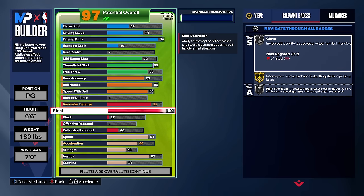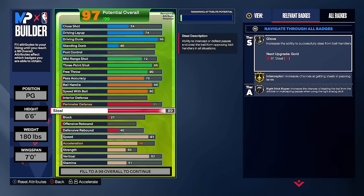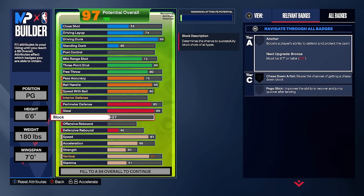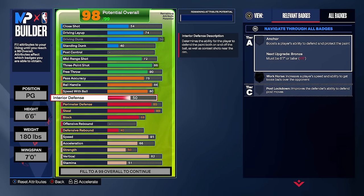Next, come down to your steal and put it at an 89. For me, 89 steal is perfect — we get Silver Glove and Gold Interceptor, which is very overpowered in this game, plus Silver Righteous Stick Ripper if you know how to use that badge. If you want 91 steal for Gold Glove, be my guest, but 89 is the sweet spot. For block, we're going to go a 68. With a 68 block we get Bronze Chase Down Artist — don't sleep on this badge, it's crazy. Interior defense I put at 50 — it's your block rating that helps you get stops in the paint. Just put your hands up with the right stick and you'll get a stop every time with our block rating, height, and wingspan.